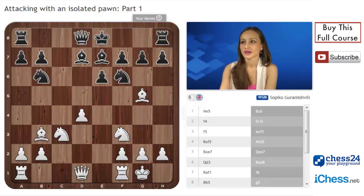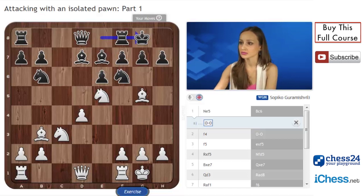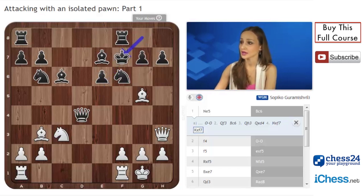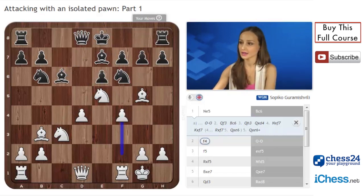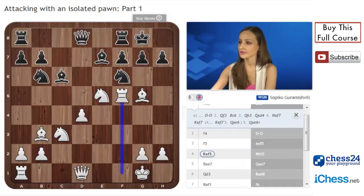Here we have the game of Nevarov-Maximenko. White played the natural move knight e5. Bishop c6 was played. If castles, then there is again the transfer: queen f3 goes to h3. Bishop c6, queen h3, and queen d4 is not possible because of the typical sacrifice on f7 — knight f7. King f7 is not possible because of queen e6, and rook f7 is also bad because of queen e6 pinning the rook. Bishop c6 was played and f4, attacking f5 is the idea. The bishop on b3 is perfect, attacking f7.